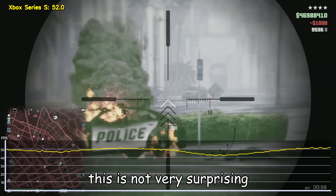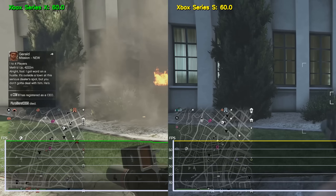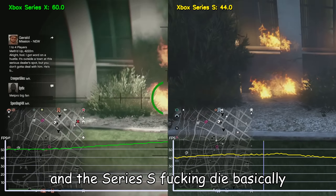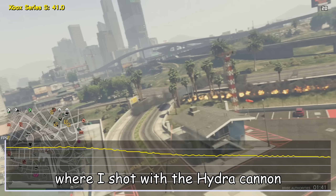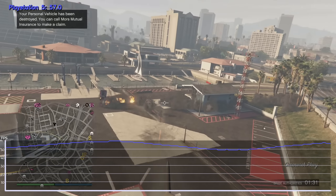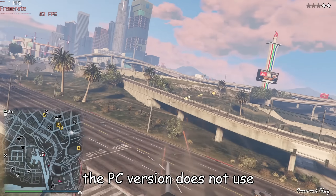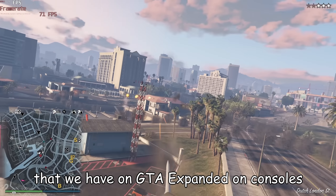To be honest, this is not very surprising. The Xbox Series X does have slightly better specs than the PlayStation 5 — it's a fact. The Series S is the worst: whenever there is an explosion on screen, the GPU cannot handle it and the Series S basically dies. I also made a direct comparison with the PC version, where I shot with the Hydra Cannon in a private lobby. As expected, the frame rate went down like crazy because of those new effects. However, on PC I did the exact same thing and the FPS never dropped below 60. The reason is that the PC version does not use those new fancy effects — the smoke, explosions, all that — that we have on GTA Expanded on consoles.